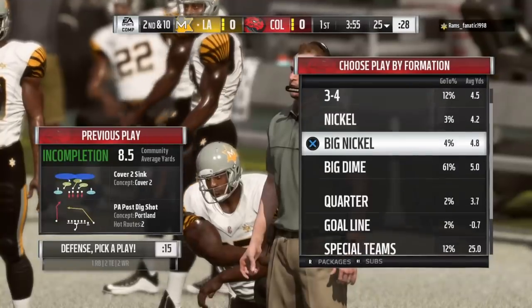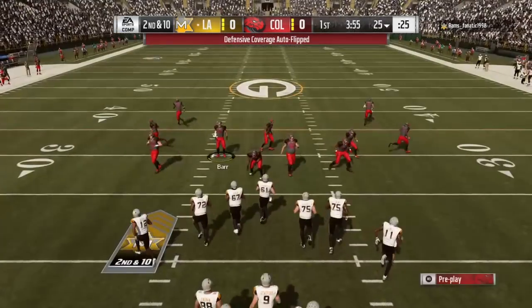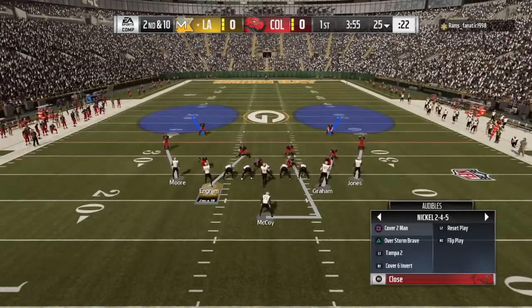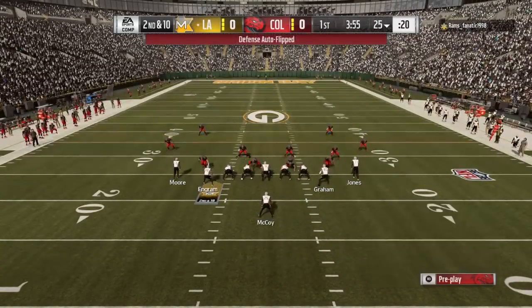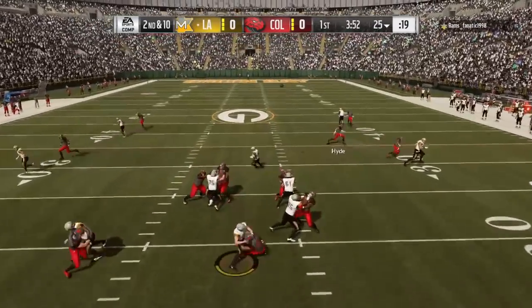I also recently picked up 87 Travis Frederick Center from the Team Diamond missions — not the Team Diamond version, it's the regular elite version, but still a very good card. Then from the training point missions, the power-up Zach Martin, 86 overall right guard. He's a very good player for me.